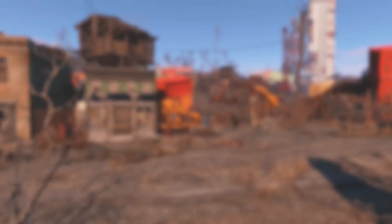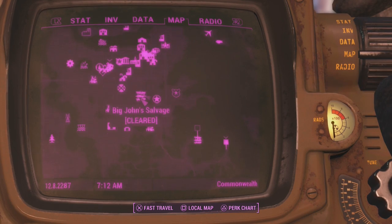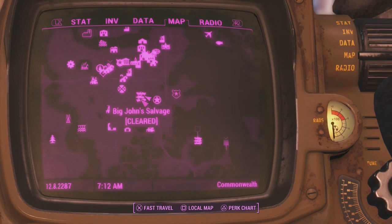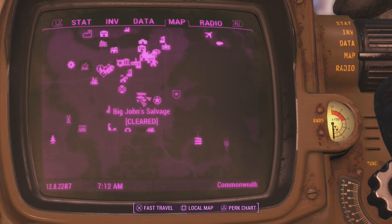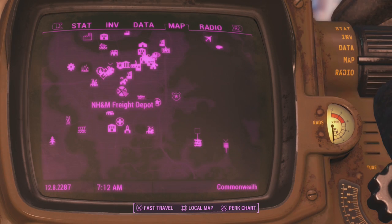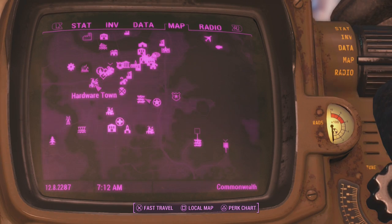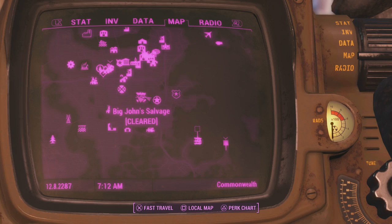To get this one without joining the faction, you guys are going to want to come to Big John Salvage Yard. Here it is right here on the map — Big John Salvage Yard, right next to the South Boston Military Checkpoint, right next to the NH&M Freight Depot, right next to Hardware Town, and Diamond City is right there too. It's not too far.